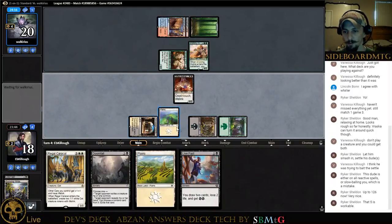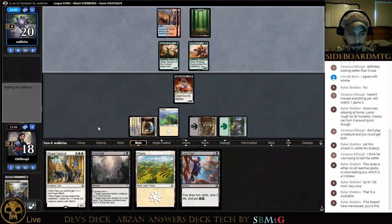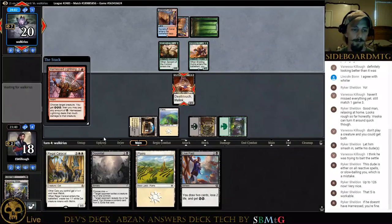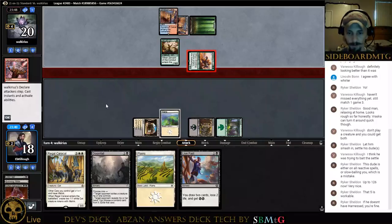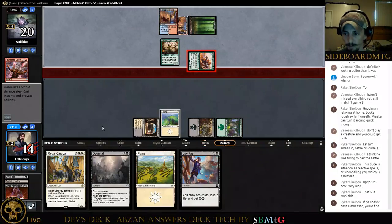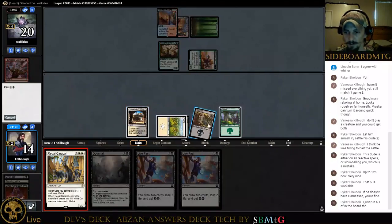We already have double black and double white so might as well get the green. The deck seems good. He's also running Braid — that's the big change I've noticed in Temur lately. They've upped their count of Braid again, pushing the artifact decks back down like God-Pharaoh's Gift and Oketra's Monument. Those decks are pushed back down, but they'll come back in a few weeks. With Pro Tour coming up I'm quite excited to see what we have.